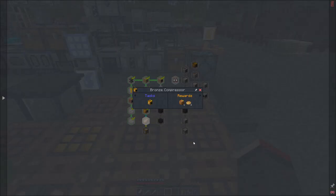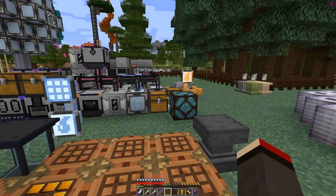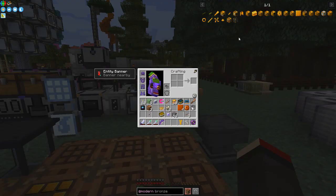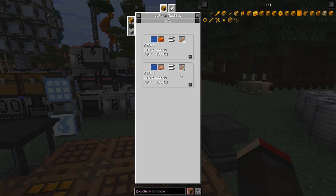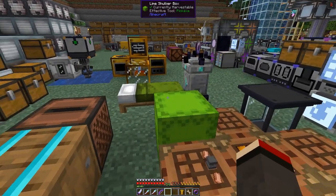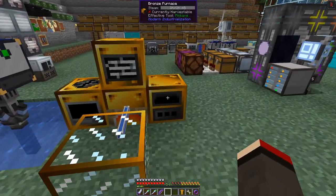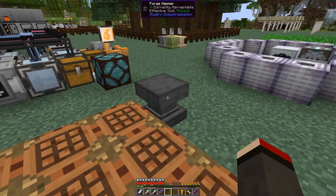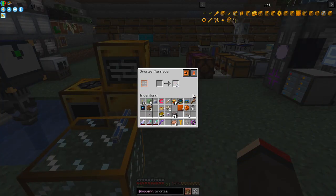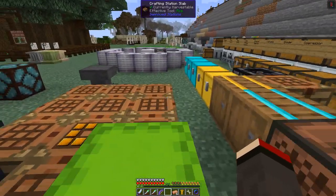We need to do the bronze compressor. Since I now know these are in alphabetical order I can look quicker. We need two more copper gears, a forge hammer, and some copper rods. The recipe for copper rods: one copper ingot makes two copper rods in the cutting machine, so that's pretty good.